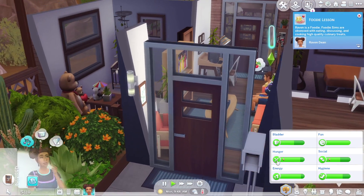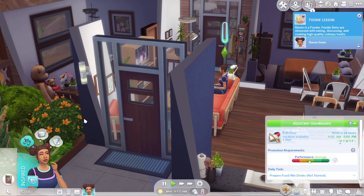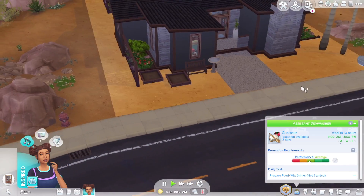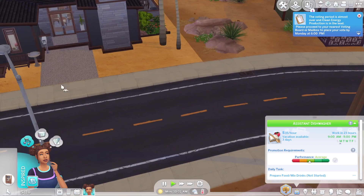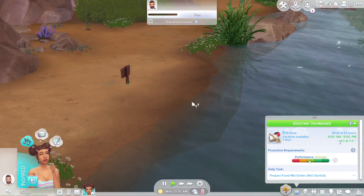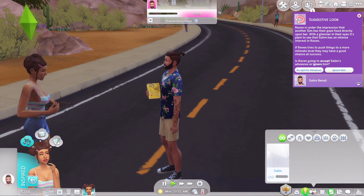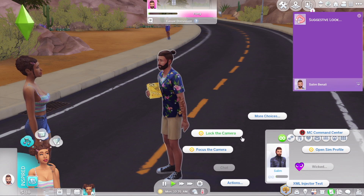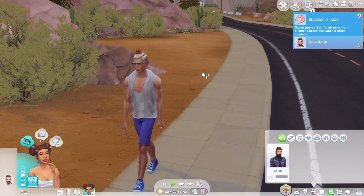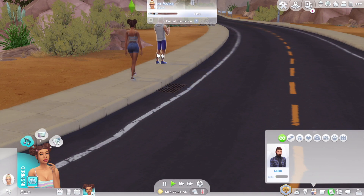It's 10 a.m. on a Monday. She doesn't have work until tomorrow evening. Number one goal right now is to try to find someone to start dating because she needs three to four children and I have the lifespan set to normal. I might change that at some point. There's an onion plant — we're definitely getting that. Salem doesn't appeal to her, so we're going to ignore him. Oh — this other guy is actually from my save folder from a challenge I played years ago.